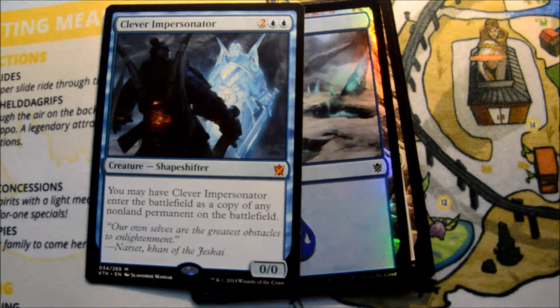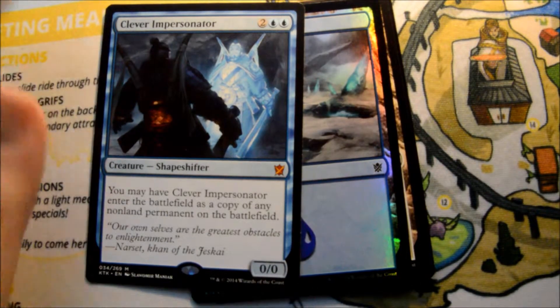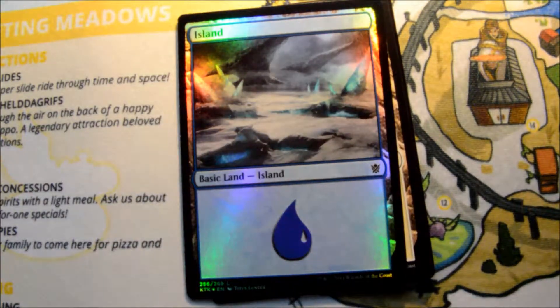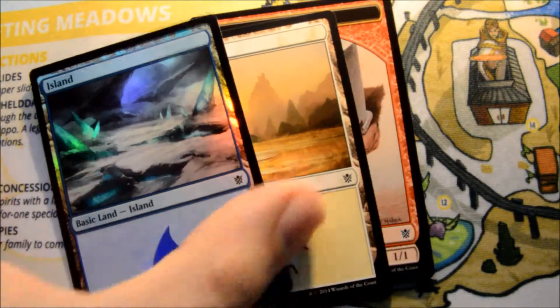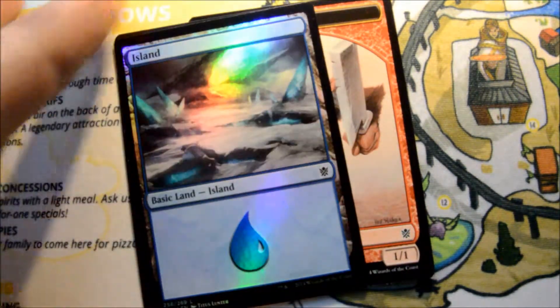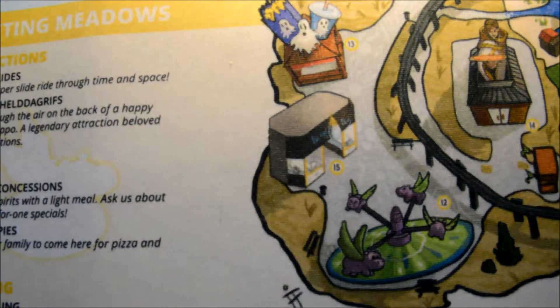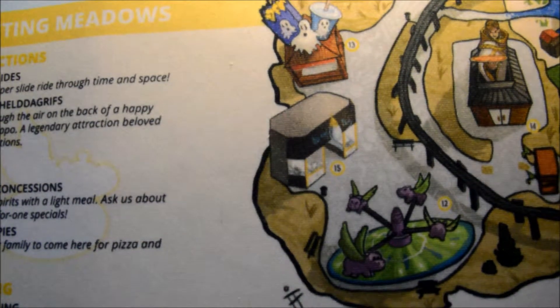And there's a Mythic — Clever Impersonator. Pretty cool card; that's something that is kind of fun to build around. We also got a foil island — it's actually a pretty nice foil; I like the art on that island. And we've got one more pack. If we get a foil rare instead of a foil land this time, that would be fun.